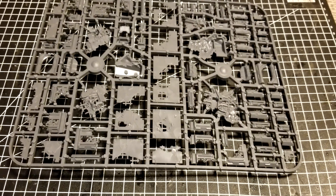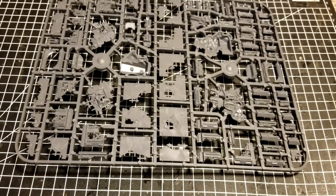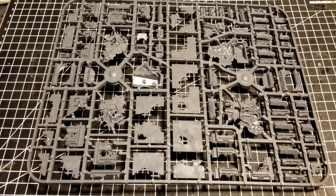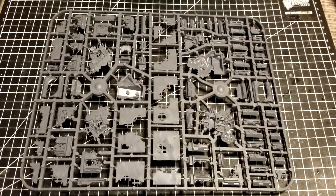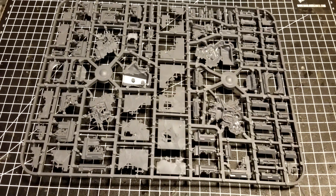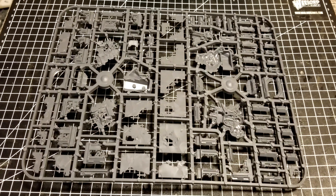Certainly a lot of the MDF options are cheaper and you still get some really good-looking results. Some people do prefer plastic or resin terrain over MDF — or even foam terrain — but overall MDF is definitely a great way to go too. It's economical and you get some neat designs. For about the same cost, depending on the manufacturer, you could probably get twice or even three times as much terrain. TT Combat is a good example — they already have an existing range, and especially around the holidays they have great bundles. They're even launching new stuff to coincide with the Legions Imperialis release.